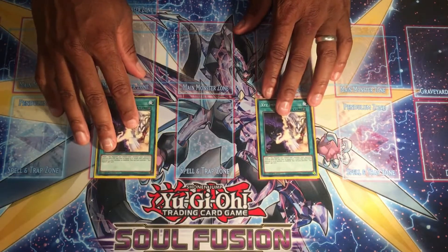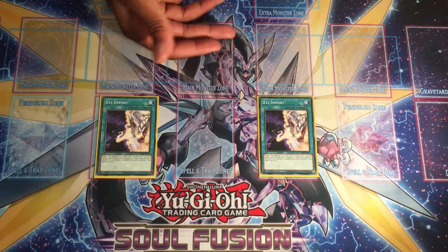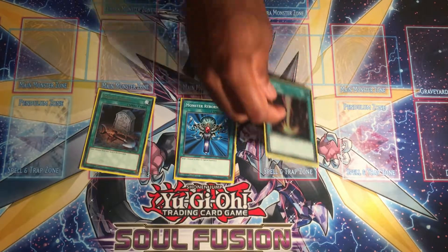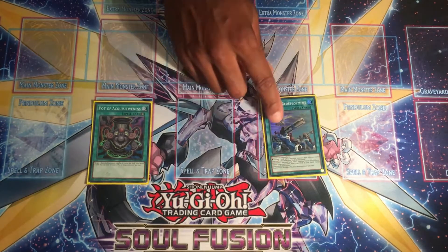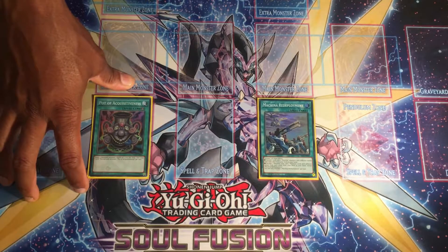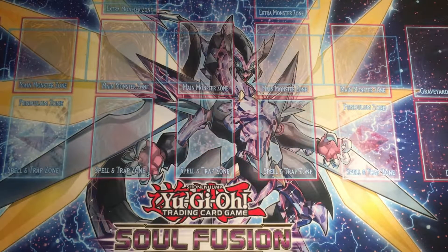For other spells I'm running double XYZ Import as disruption, since Spriggans doesn't put up many interruptions on the opponent's turn. For one-offs we've got one Foolish Burial, one Monster Reborn, one Raigeki for a field wipe. We've also got one Pot of Acquisitiveness to recycle banished monsters — typically Branga and another Spriggans card — and draw one. It's a quick-play spell, which is quite surprising but very useful. And one Machina Redeployment to search the Machina package.